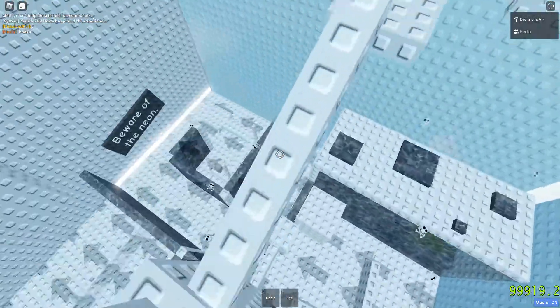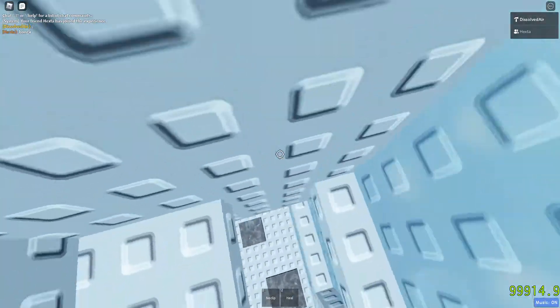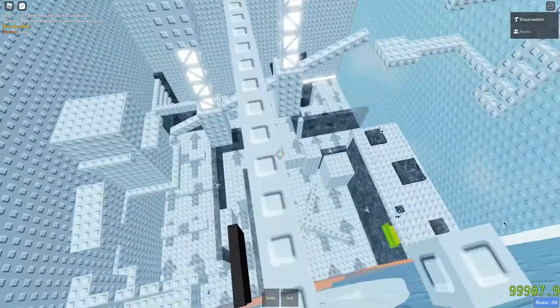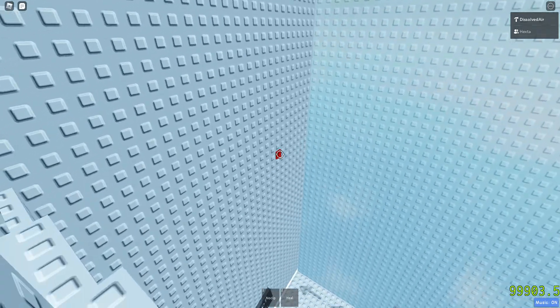Just go around these trusses — very easy and simple. Dodge those parts, walk around onto this ladder. Make sure you go around this part like that. Now I'm just going to go through here.